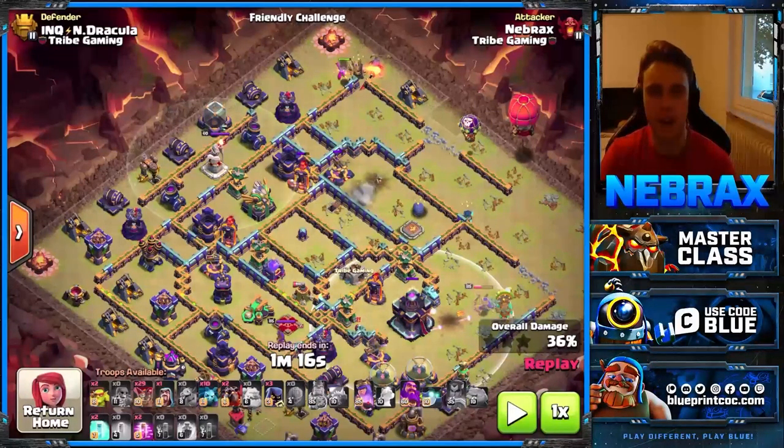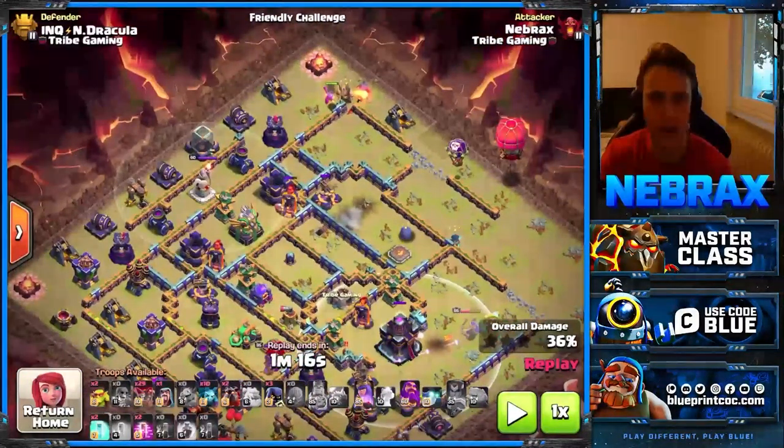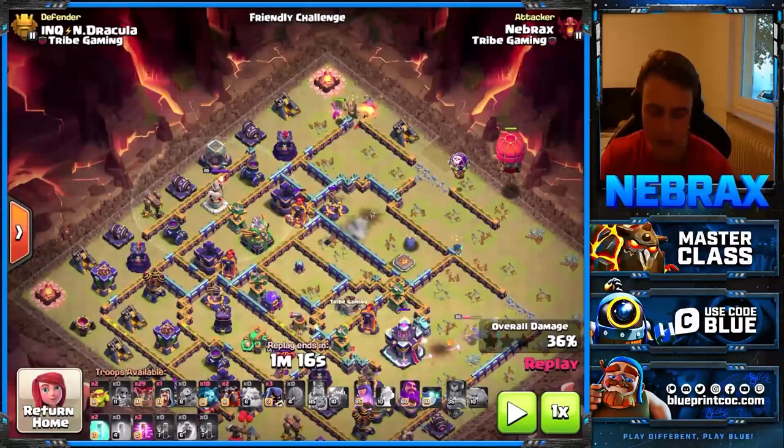We can drop our loons from 12 o'clock and they'll all follow a clear path — there's no building next to the RC pet where the loons could split off. This is one of the most important parts of Lalo: the loons stay together. The archer queen uses her ability on the town hall — town hall is gone. The nice thing about skelly donut Lalo is you still have a siege machine, unlike Bliss Lalo and super archer blimp Lalo where you use the siege machine at the beginning.